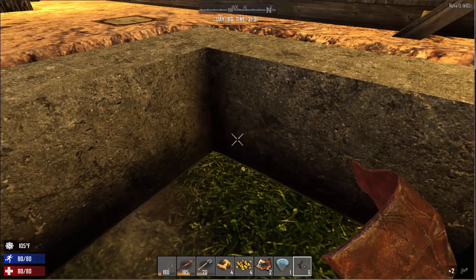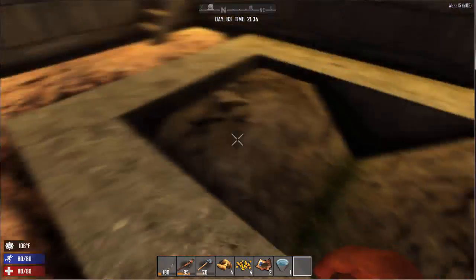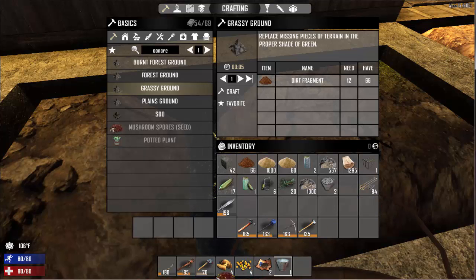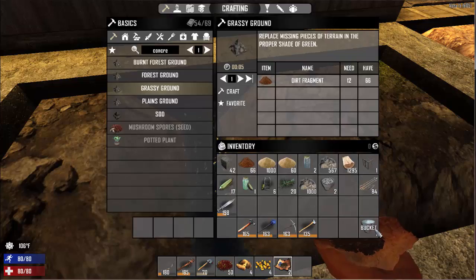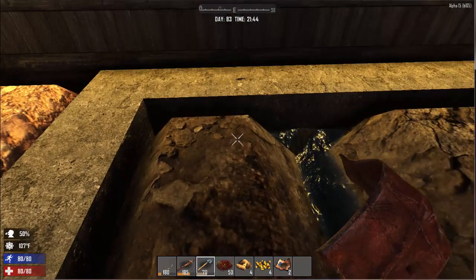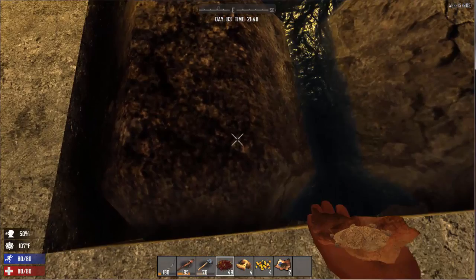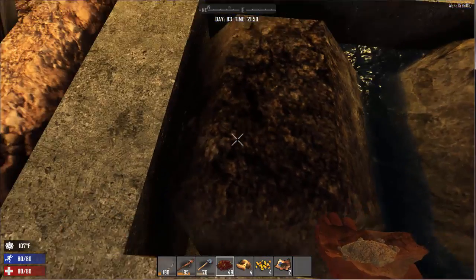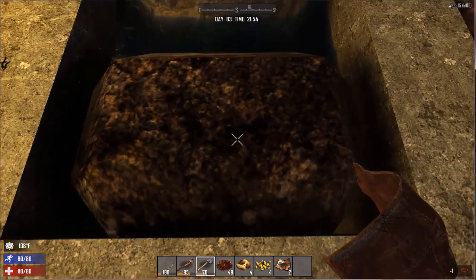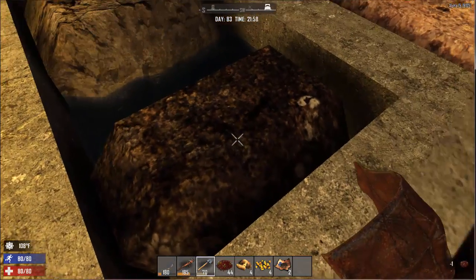That grass grew back already — go away. Let's go ahead and throw some water in there, again right-clicking. Now I believe you've got to hoe it and then fertilize. And you can see the ground has changed color dramatically.